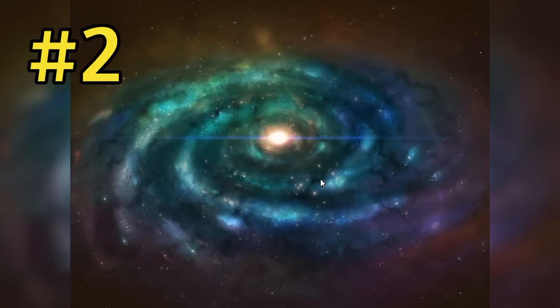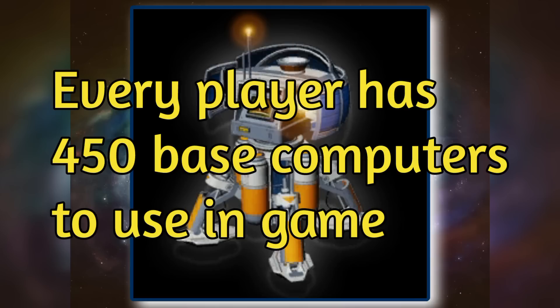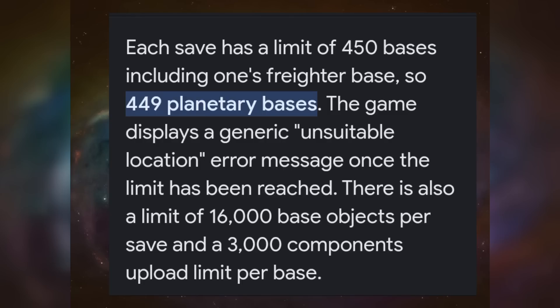Number two: base computers. Hello Games developed a certain aspect about galaxy jumping because originally everybody's goal was to get to the core. They knew there were originally 256 galaxies, and they wanted people to be able to put some kind of marker down in each galaxy. So they created 450 separate base computers for players to use, and it still applies now. You can put 450 base computers down, so you can mark every one of the 256 galaxies when you jump there.